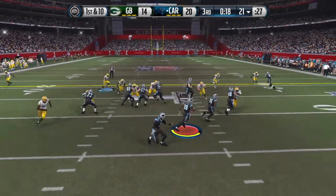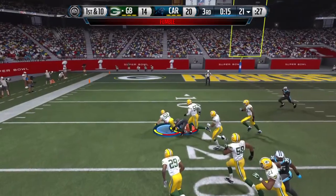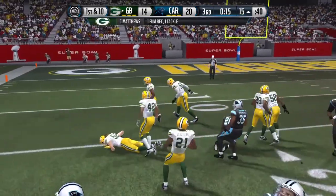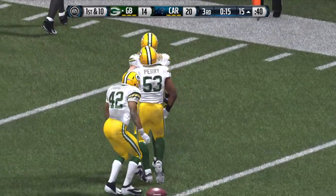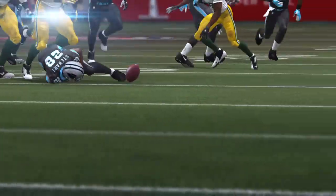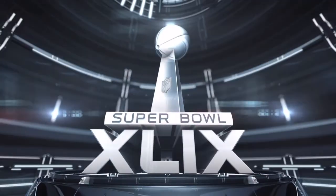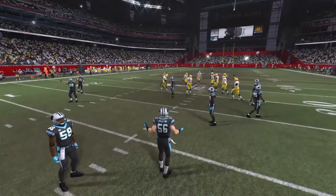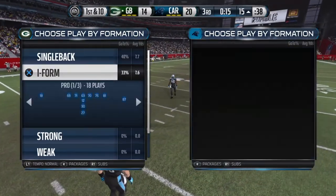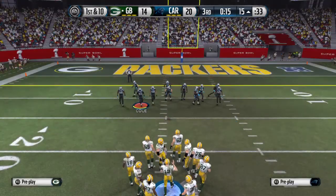First down and 10 — Jonathan Stewart with the football — ball is out! The defense has the football. The offense fumbled it, but the defense hit him so hard there was no chance of hanging on. It hits the ground and the defense recovers.